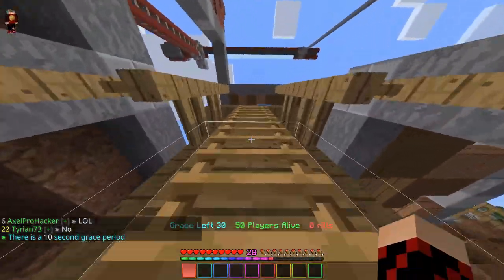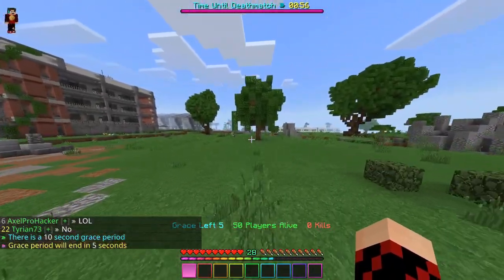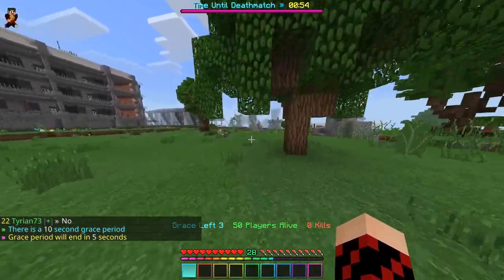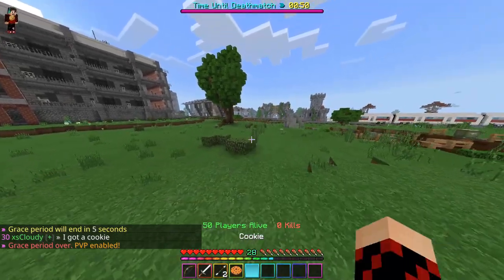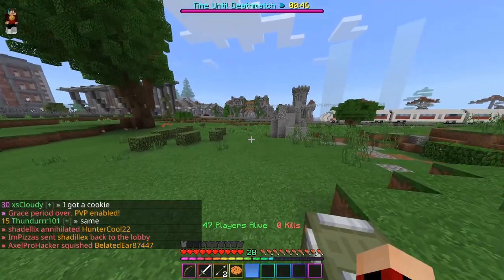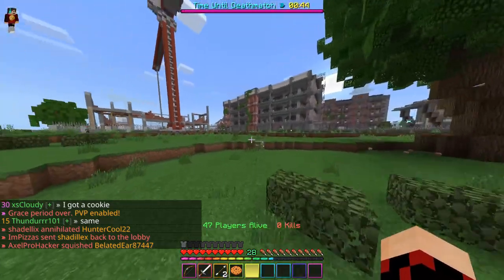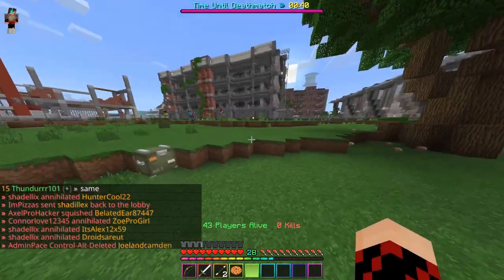Another game mode you'd expect to see fairly frequently on the Hive is Sumo — fighting other players without any weapons to see who can get the best combos. You frequently see this in Treasure Wars. However, because Solo Treasure Wars still has a team limit, you actually see custom server Sumos in Survival Games now. I don't have any footage of it personally because I haven't played in it, but I'm not surprised because Hive players really do like their Sumos.